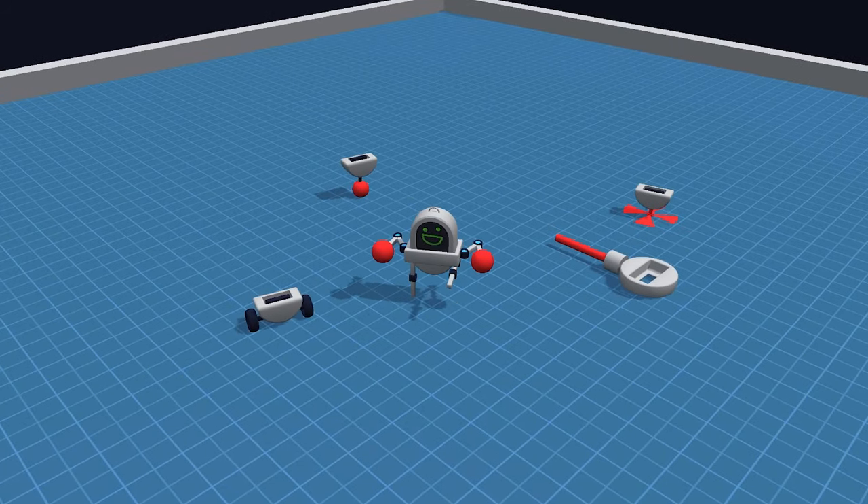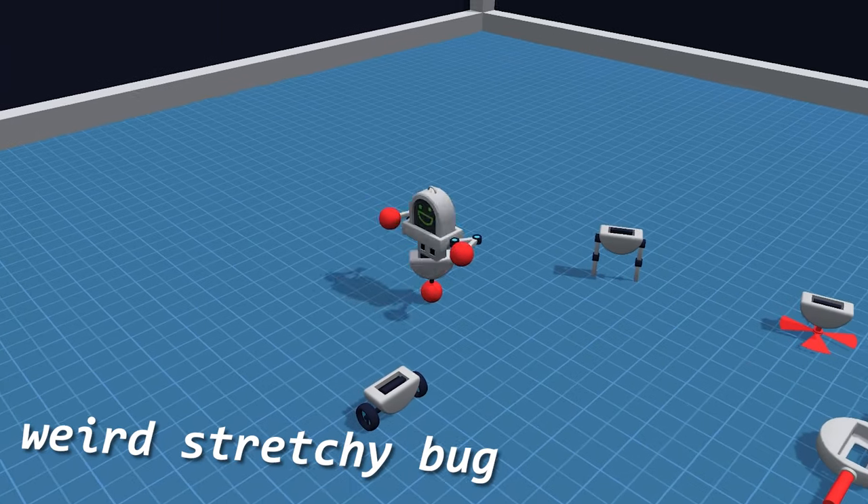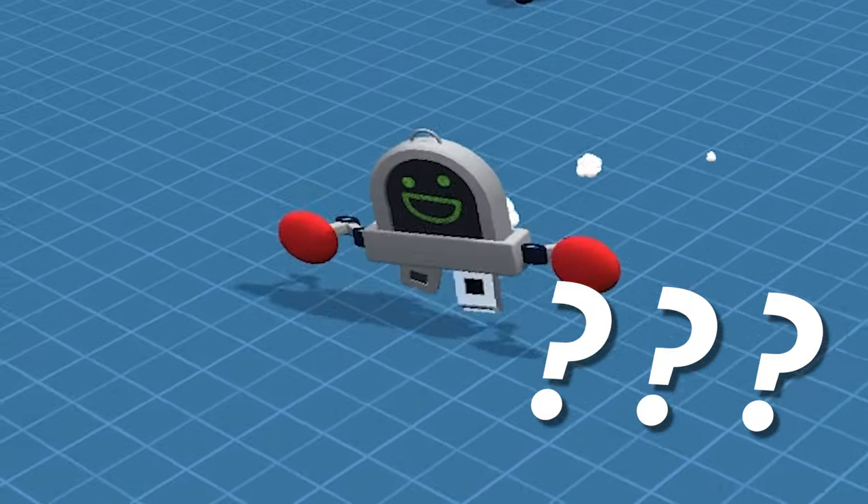I've spent a lot of time setting up groundwork for different movement and combat mechanics, but there are no levels — and the deadline is tomorrow morning, and it's already the afternoon. I can either develop further to show more potential, or go with what I've got and make a small handful of levels to show the capabilities. I'll make a small handful of levels, and I'll still include a playground area where the judges have all the different arms, legs, and props to mess around with to get a real feel for it.